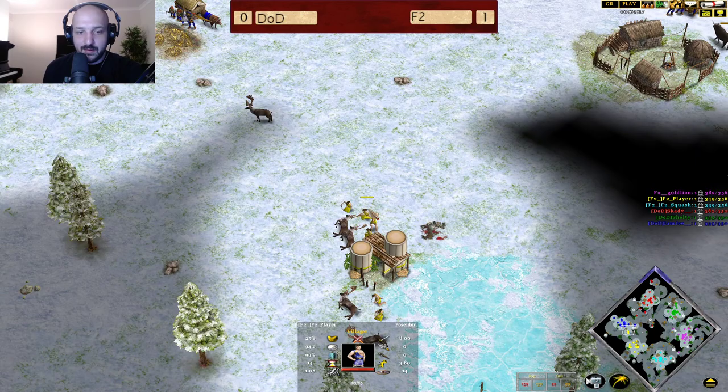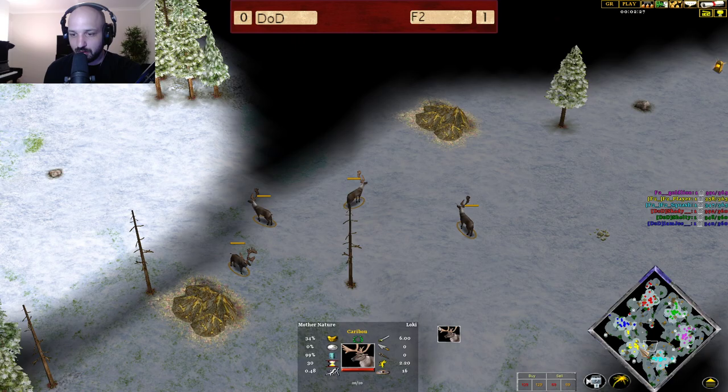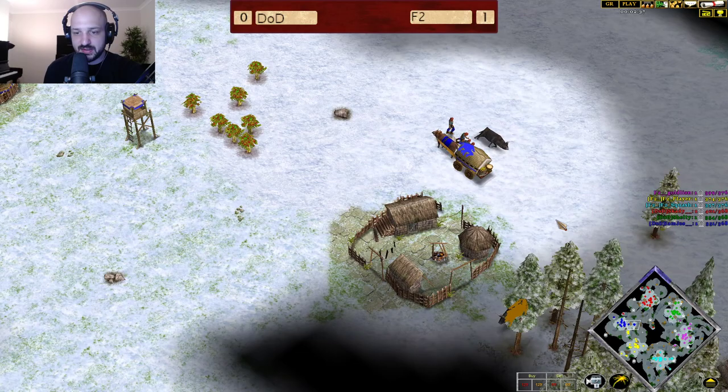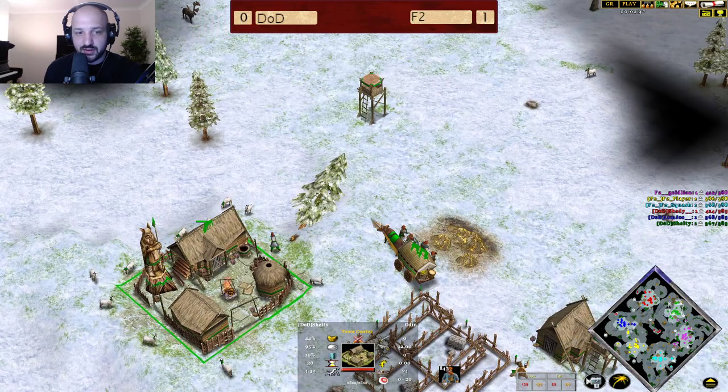I absolutely love this by Player. One thing he's gaining a lot right now is this Hunt. He does have this Caribou over here, but he hasn't really yet found his Aurochs, which have to be somewhere on this map. We see the Temple coming up for Joe as he's finishing up his Aurochs, and the Skadi units are happily finding all their food and having a really good early game.